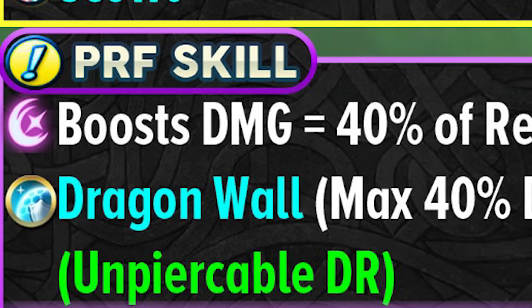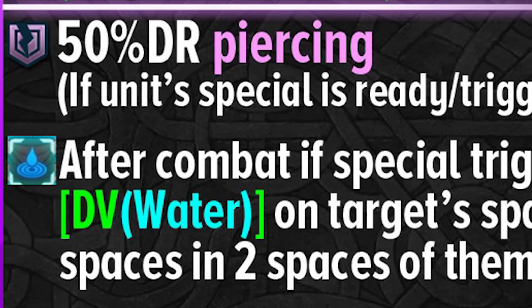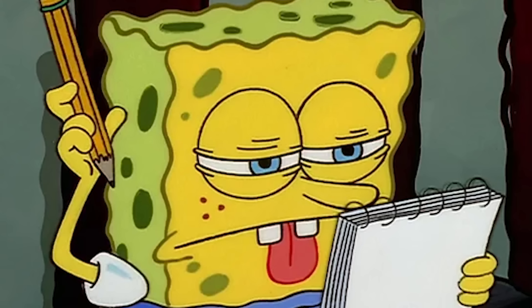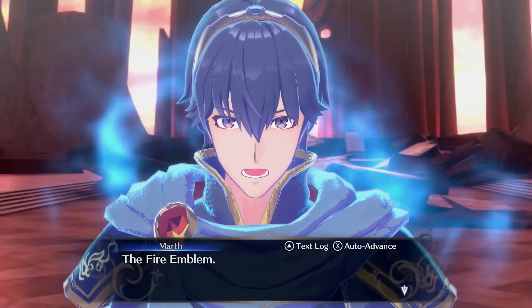He has stats, damage reduction, more damage reduction, and even more damage reduction, and Water Veins. So if he gets a special off, he could spread this terrain — it pierces damage reduction and makes it harder for ranged units to get in. Basically what you're saying is this is really, really good because it has a lot of effects. That's a pretty Fire Emblem. The Fire Emblem.